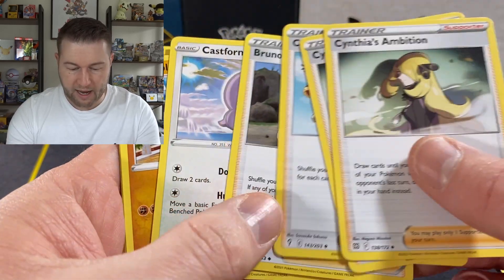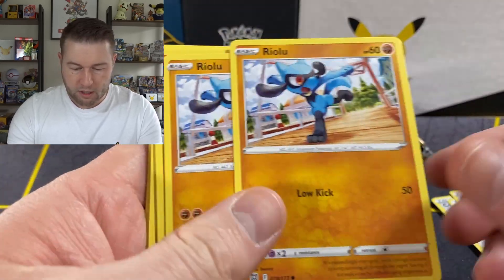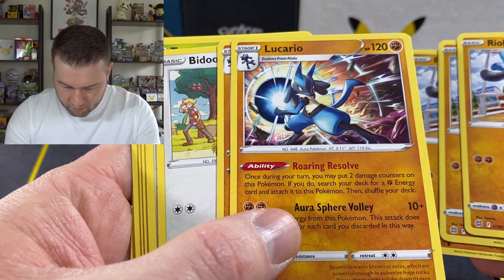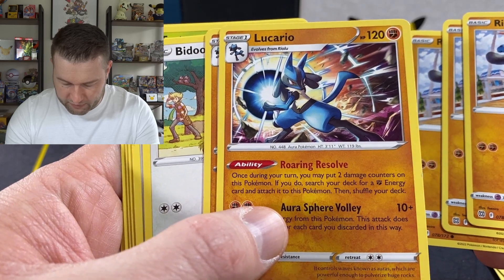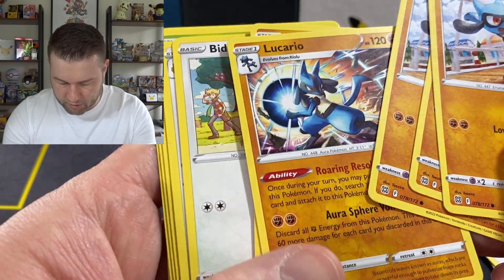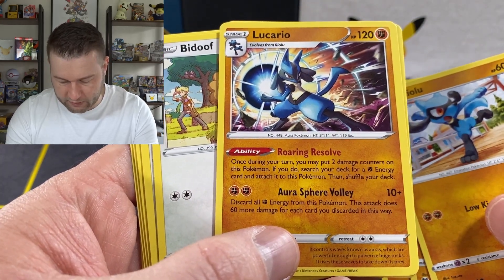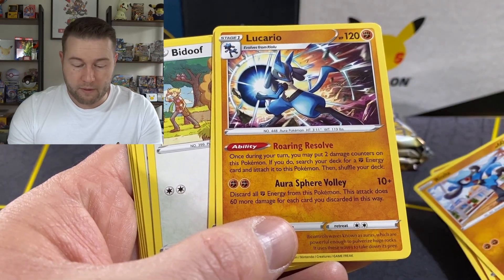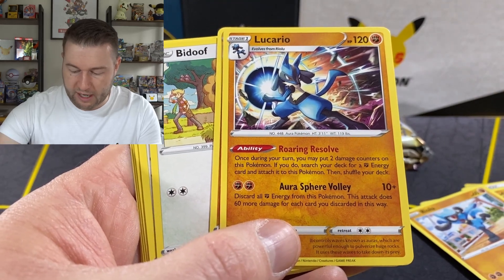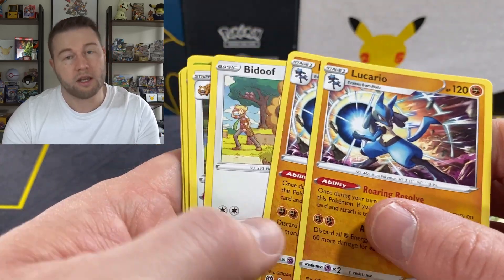Cynthia's Ambition — we did see that last week, as well as all those Castform ball Pokemon. Riolu with a Lucario — Roaring Resolve. Once during your turn you may put two damage counters on this Pokemon; if you do, search your deck for a fighting energy and attach it to this Pokemon. Then you discard all fighting energy from this Pokemon and it attacks for 60 damage for each card you discard in this way. So attach, attach, attach — you'll be putting some damage counters on it, get a bunch of energy, use your turn, then Energy Recycler to get the energy back. Rinse and repeat.